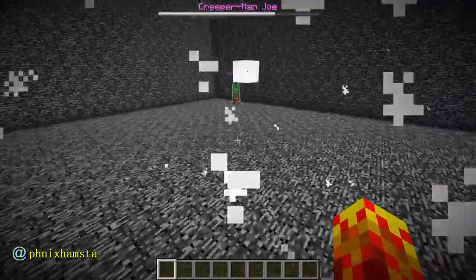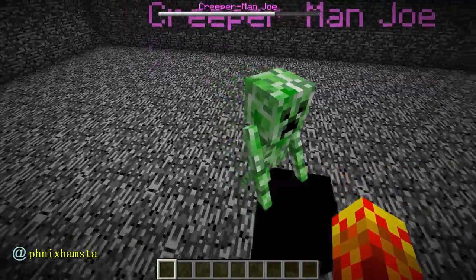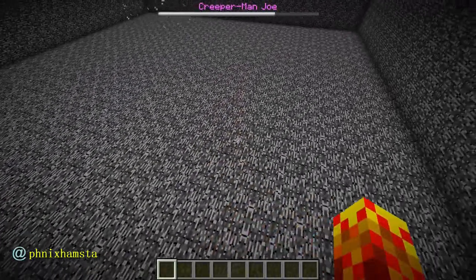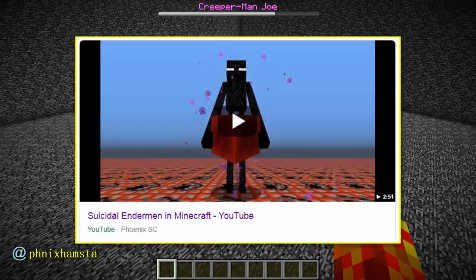That's the second thing that I'm doing — I'm detecting the position of him, and if he's near me he's gonna explode like that. So he's a suicidal Enderman. Haven't I done that before? Which has been a very popular video for some reason.